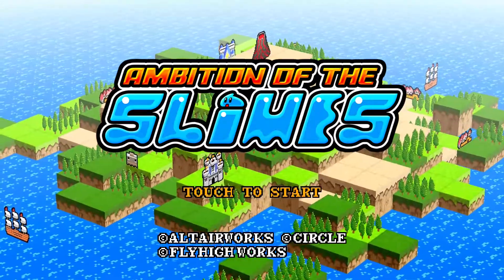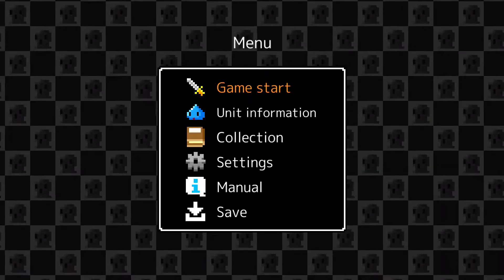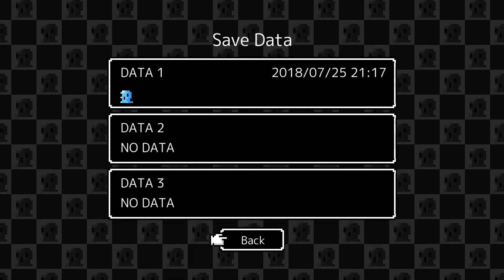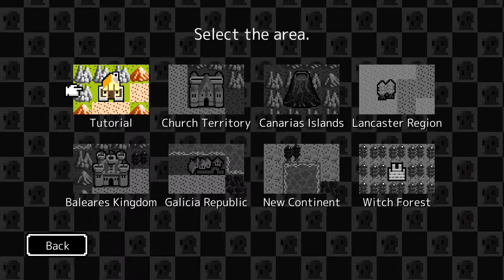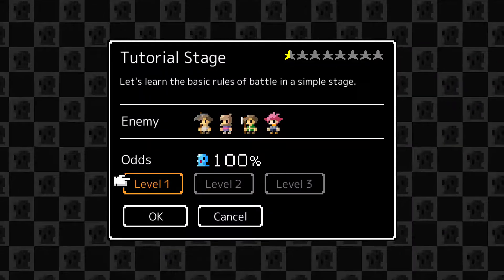Now I have played this game a little bit before. Are you sure you want to start a new game? Yes. So this game, I'm going to go ahead and save. And we have one slime, you'll notice. This game is actually a really interesting game, so we're going to do the tutorial because we've got to do this first. Clear all three levels. Tutorial stage. Here we go.